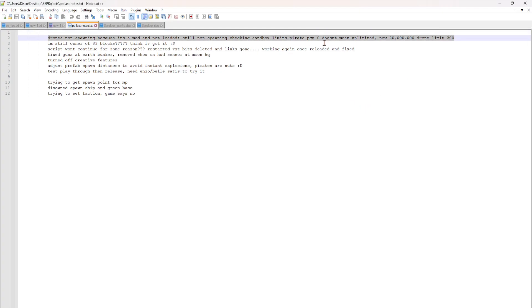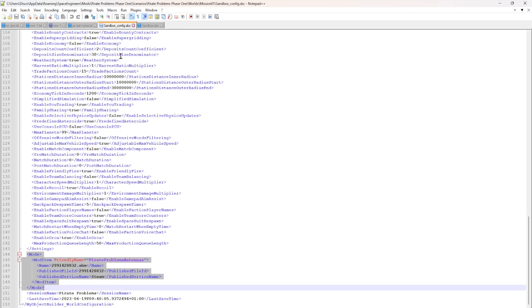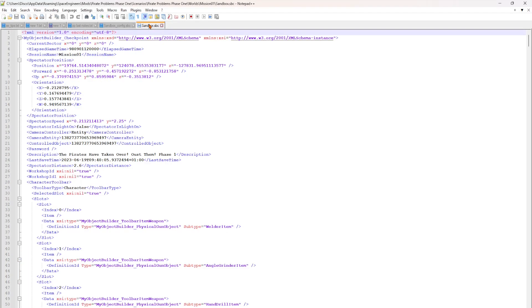Drones not spawning — that was a problem as well. Previously I'd only edited the drone limit. Turns out putting the pirate PCU to 0 doesn't mean unlimited, it doesn't have the same effect. So I put it at 20 million. I don't know how low I could have gone — probably a lot lower than 20 million. I read 500,000 somewhere, but drones are spawning now even with everything else that's going on in the world. That information is in the config — if you change the config it changes this.